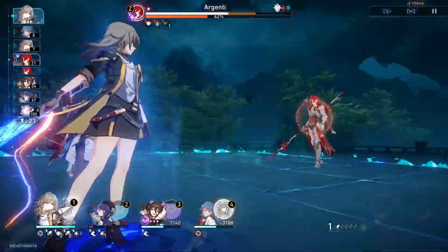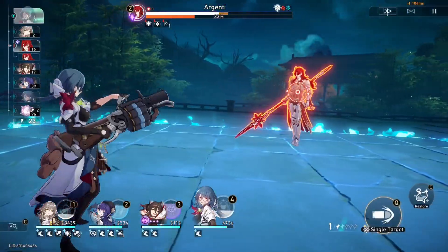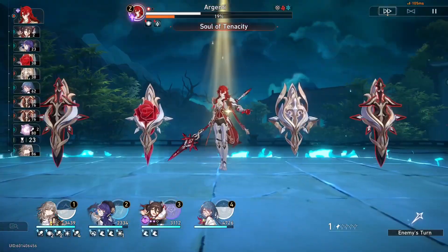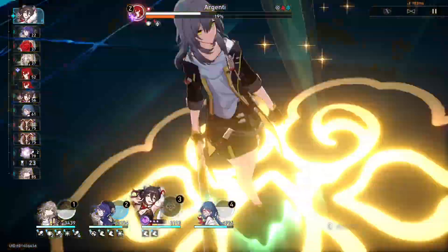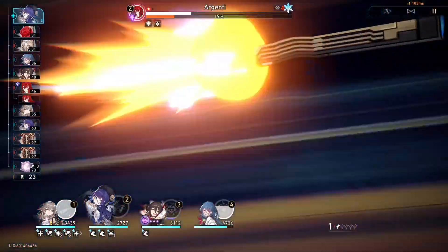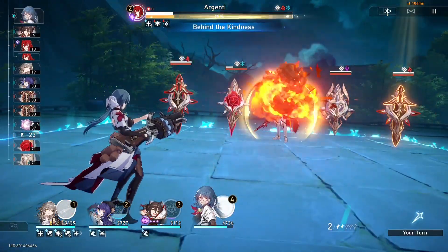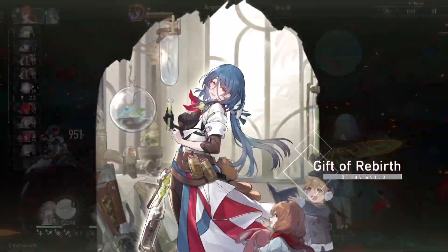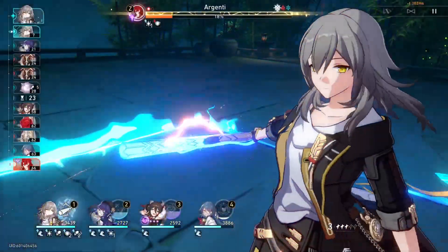On his next turn, he's just going to summon some minions, so it's not going to be a huge amount of damage, so we can heal. If we can get Tingyeon's ult here, we should be able to get a Trailblazer ult, especially when Argenti uses an AoE attack on us. Let's lower some toughness bars. When Trailblazer gets her next action, she could be able to weakness break and kill the boss, and that'll just be the end of the fight. She also gets a normal action before the end. So we will finish with four cycles remaining.